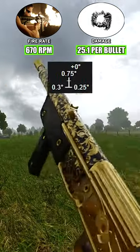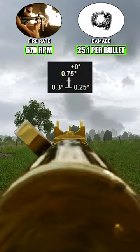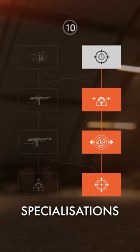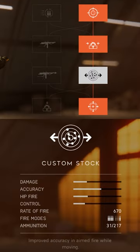Its recoil is also fairly simple to master, having mostly vertical kick with a slight horizontal sway. When it comes to specialisations, I personally run the Sturmgewehr 1-5 with Quick Aim, the Ported Barrel, the Custom Stock, and the Lightened Stock.